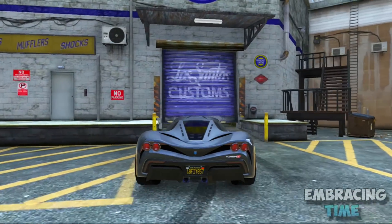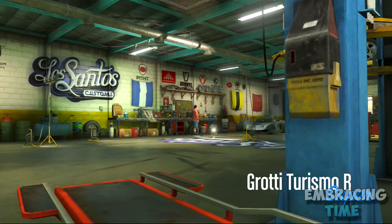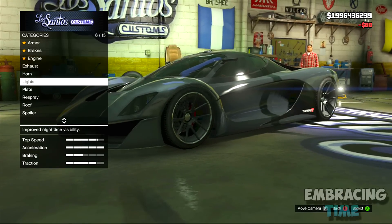So the first thing you guys want to do is simply just head over to any Los Santos Customs with whatever vehicle you would like. Now in this video, I chose the Turismo because I think it looks the best with this color combination, but of course you guys can use whatever you like.